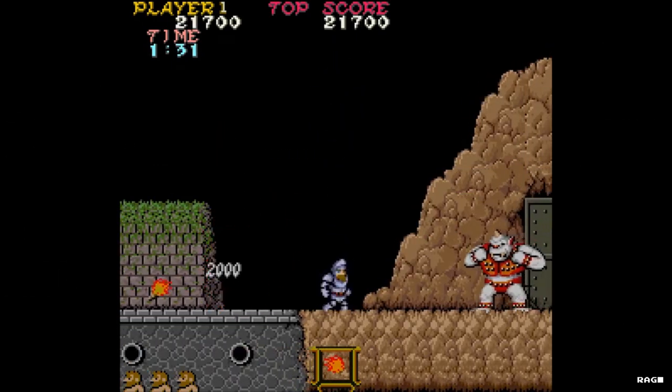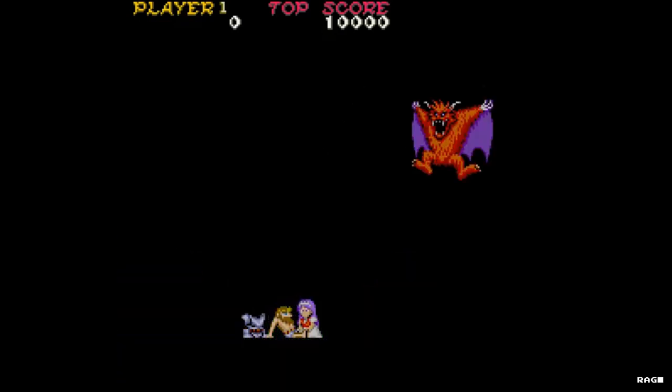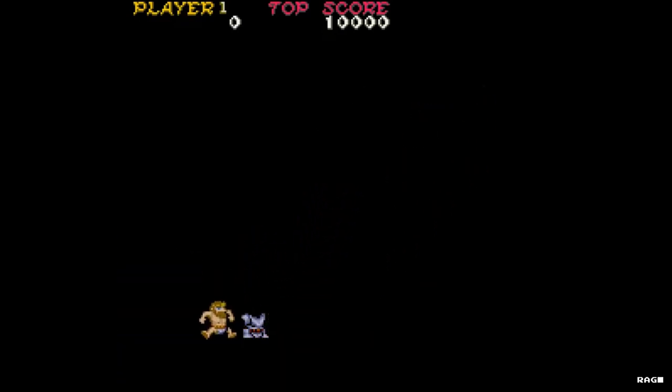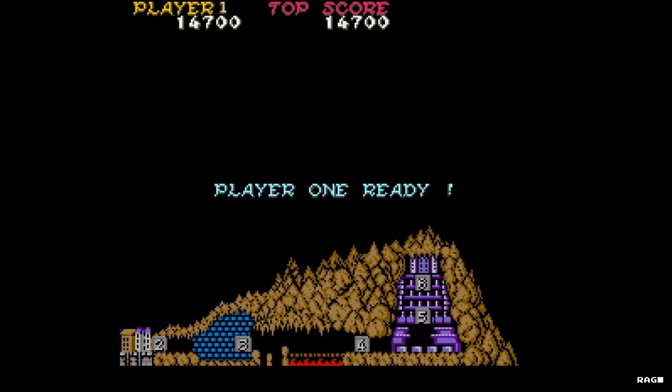In this game you play as Arthur, a knight who was having some alone time with the princess at a graveyard in the middle of the night with no clothes on, when suddenly she got abducted by Satan. You must don the legendary armor constructed by the world's worst armorer and go fight through six monster-filled stages to rescue her.